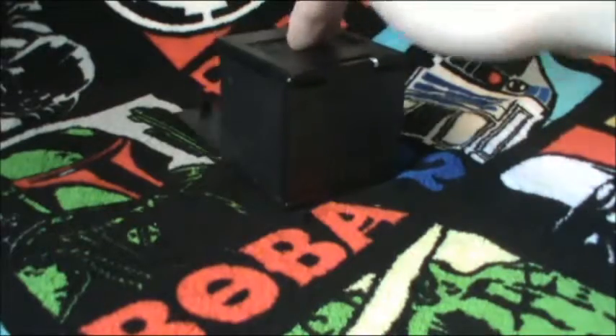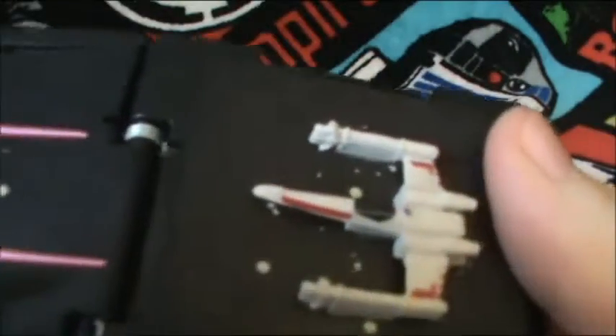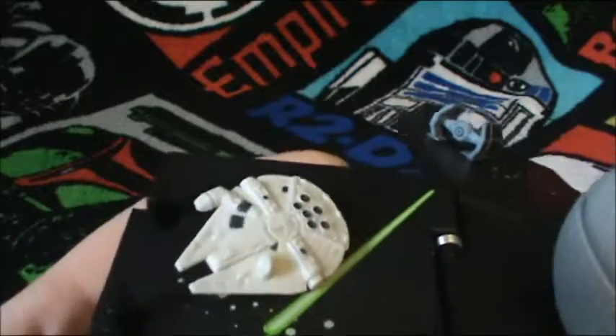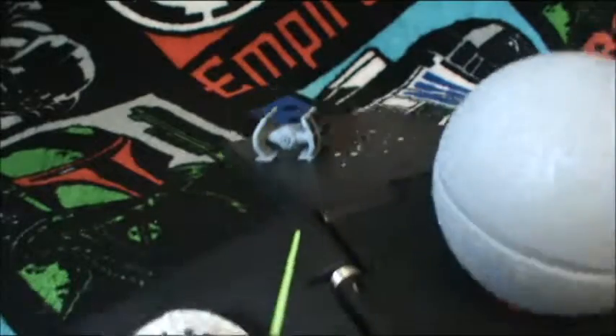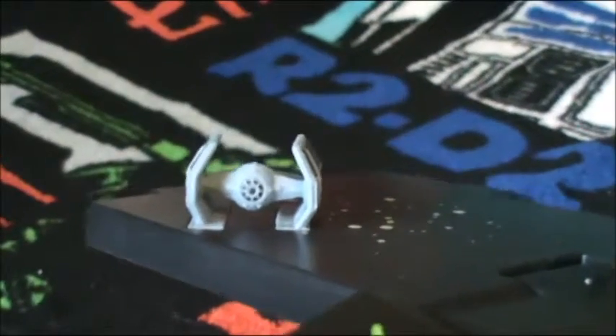Let's open this thing up. Pretty cool — you got an X-Wing, Y-Wing, two TIE Fighters, the Millennium Falcon, and Darth Vader's TIE Advanced. What's interesting is the cockpit window on Vader's TIE Advanced is painted in, but on these TIE Fighters there is nothing.